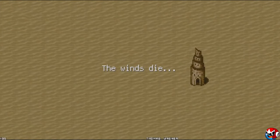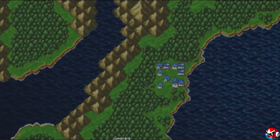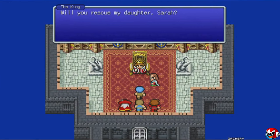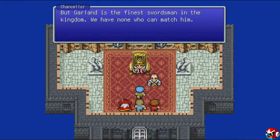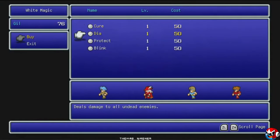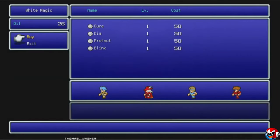The game opens up by showing the devastation brought to the world once the light was removed from the four great crystals. The world is supported by the four crystals and their elements: earth, fire, water, and wind. Legend has it that one day, four warriors of light with crystals in hand will appear and save the world from darkness. Your party members start outside of Cornelia, and after approaching the king, learn that a knight named Garland has gone rogue, abducted his daughter Princess Sarah, and fled to the Chaos Shrine to the north. Magic in Final Fantasy uses the Dungeons and Dragons style, where you have a certain number of uses of each level of magic until you're able to rest.